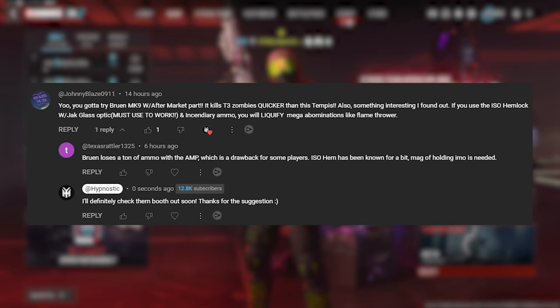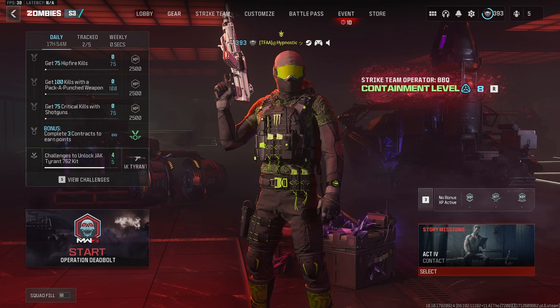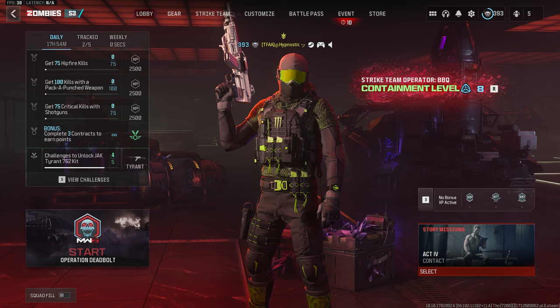So Johnny Blaze suggested two weapons here: the Bruin MK9 with the conversion kit, and also the ISO Hemlock. It's been quite some time since we've used an LMG here in zombies, so I think it's time to check out this Bruin MK9. Before we get into the build, I just quickly want to take a moment to thank Mitch Cactus for sponsoring this video.